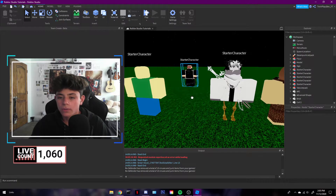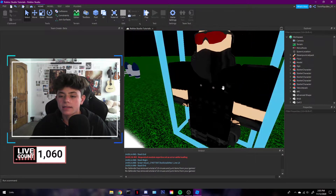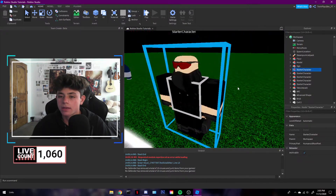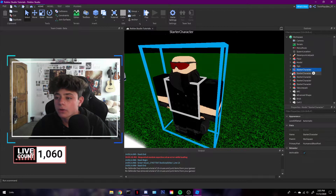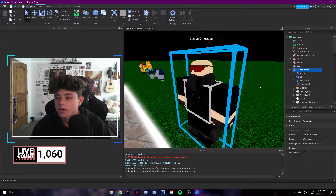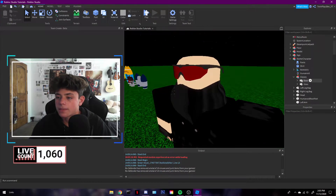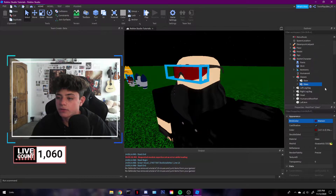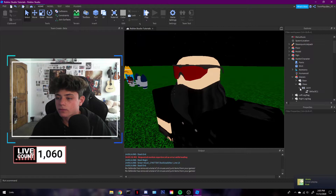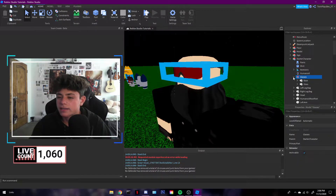So if you guys are trying to learn how to put on hats, glasses, and attachments, there are a few ways of doing that. The best way I would say is go into the toolbox and look up stuff. There are cool things you can do. I customized my own — so there's the glasses. If I open this up, they have two parts. You can change the colors to whatever you want. There is a joint — leave that, do not mess with it. These joints are what keep them where they are.